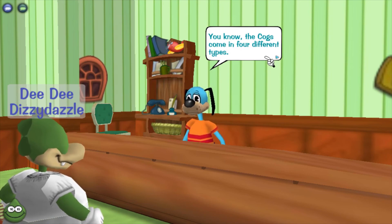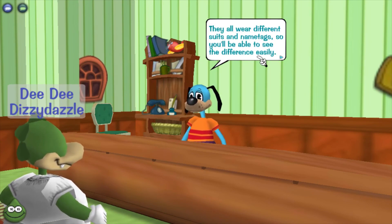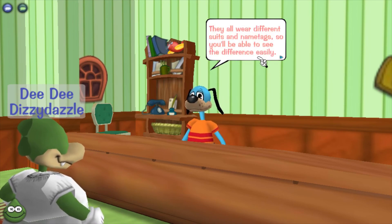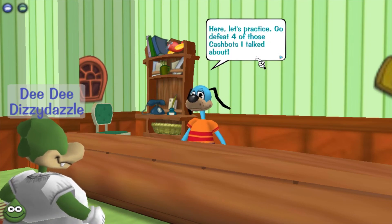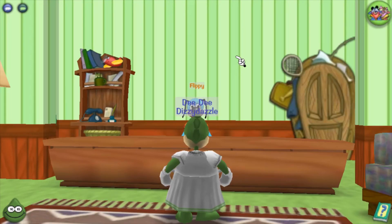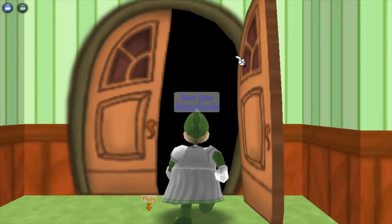Flippy explains: the cogs come in four different types — sell bots for marketing, cash bots for accounting, law bots for legal advice, and boss bots that keep them all organized. They wear different suits and name tags so you'll be able to see the difference easily. Check your book if you need help identifying them. Let's defeat four of those cash bots.